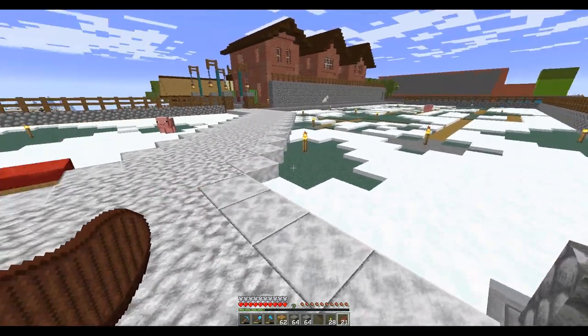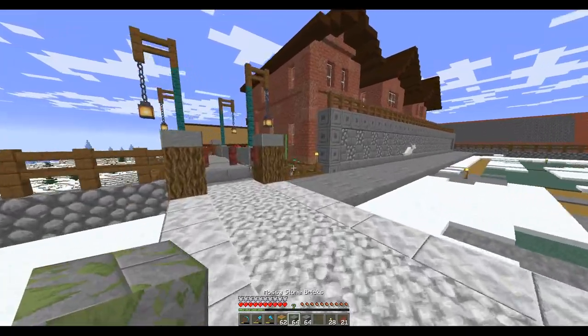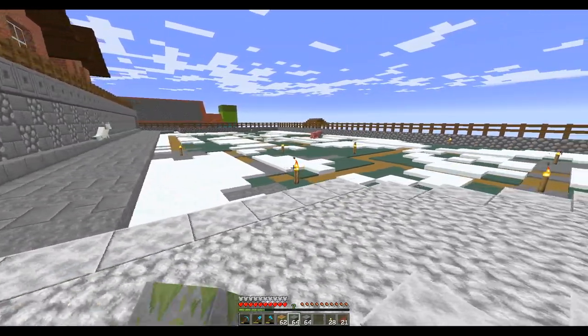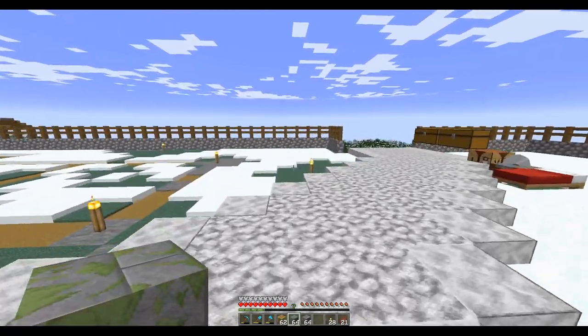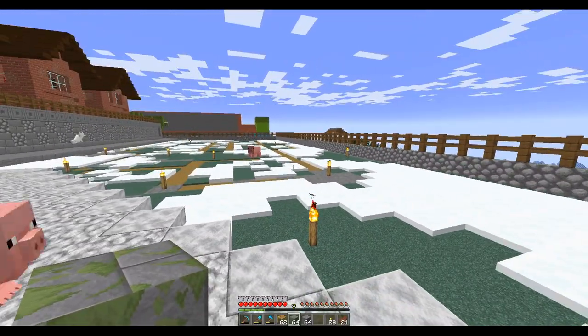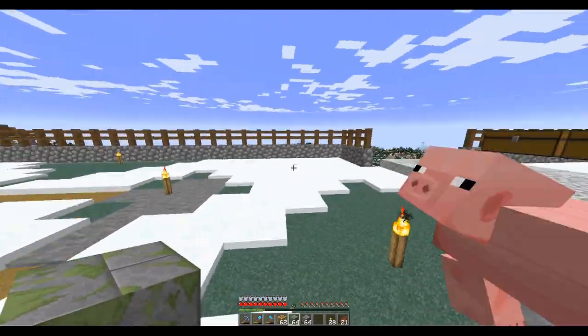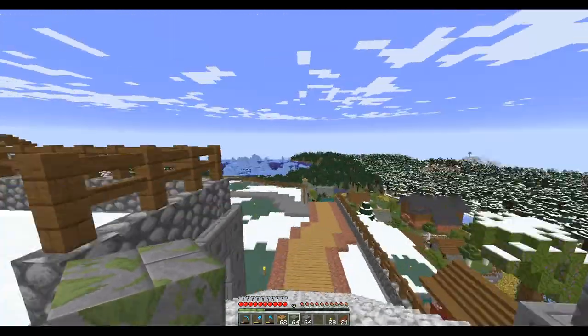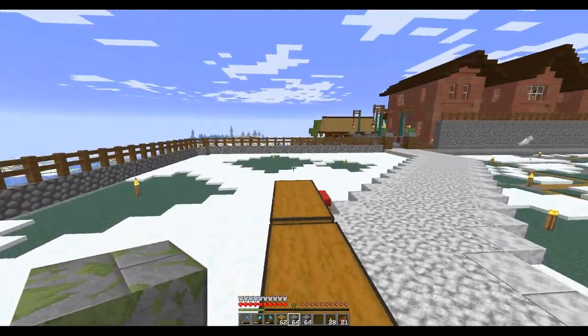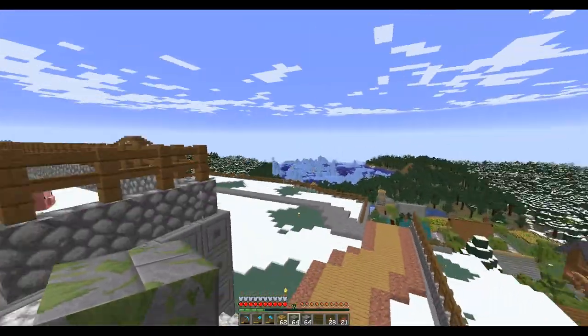I want to start over here — this is where I'm going to put another house. This is actually going to be a big mansion, something I'm picturing maybe as the mayor's house: a nice big two-story mansion with a good view of the city. Once you get up a couple levels over this fence you've got a good look at everything.